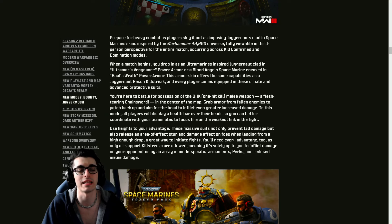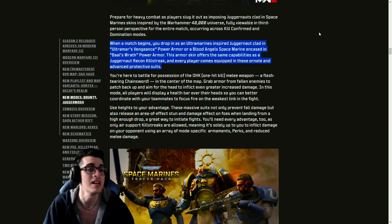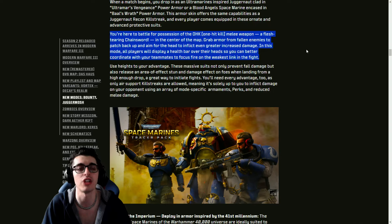You'll drop in as Ultramars Vengeance Ultramarines power armor or as the Blood Angel Space Marine encased in Baal's Wrath power armor. This armor skin offers the same capabilities as a Juggernaut Recon streak. Every player comes equipped in these ornate and advanced protective suits, and you're here to battle for possession of a one-hit kill melee weapon — the Flash Tearing Chainsword.